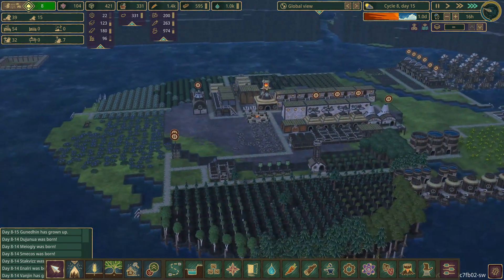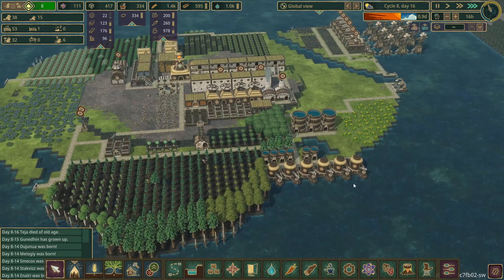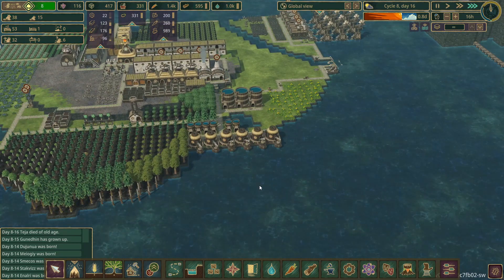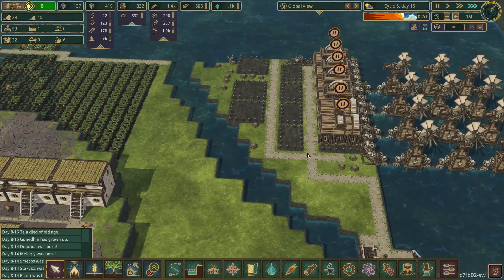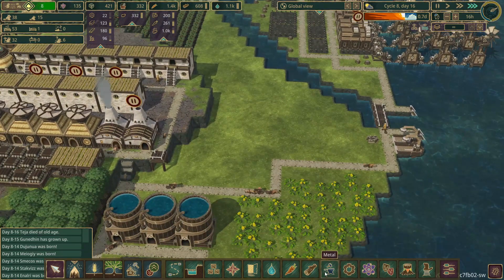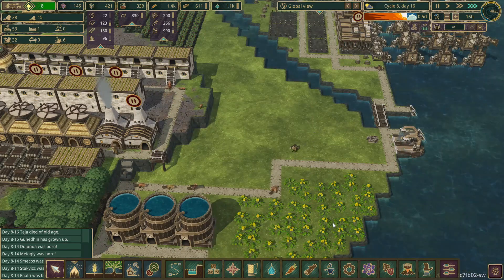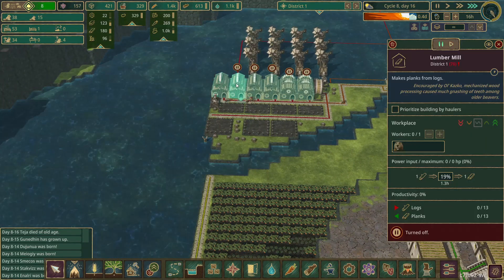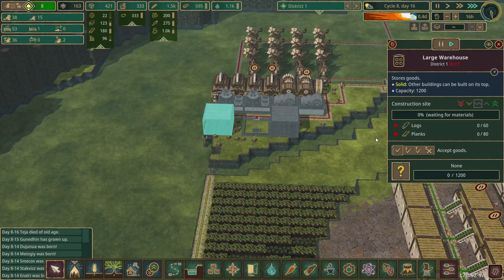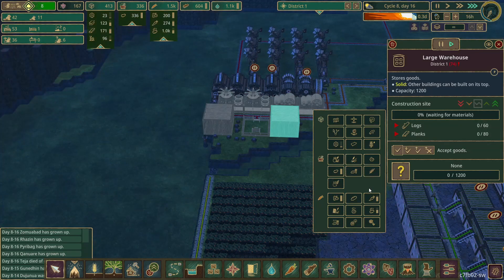We have seven beavers that don't have a job, we've got so much water coming in — about a thousand water. I think science is something we need more than anything at the moment. I was thinking about putting in one of those big science buildings that uses power. Yeah, the observatory uses 200 power but I'm not sure we're currently at that state. I will put in two gear workshops, and over here we'll store gears and paper in here.